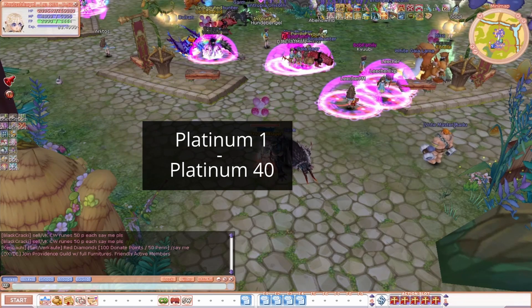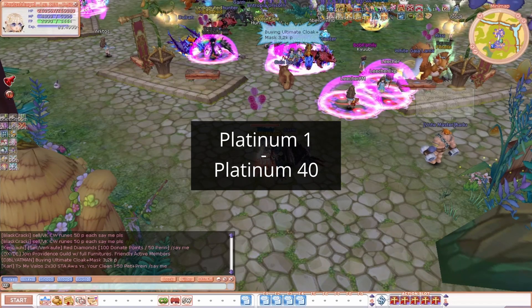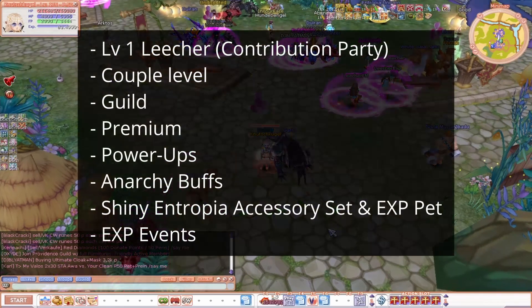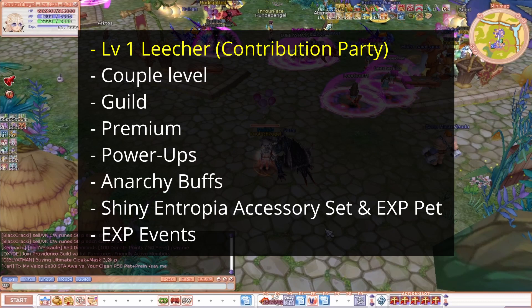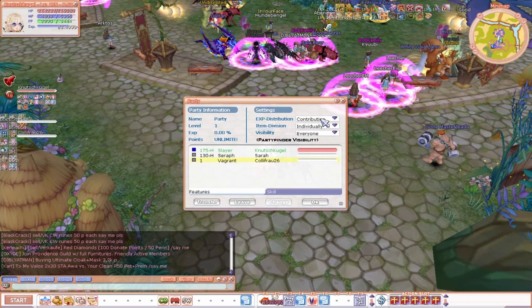First off, Platinum 1 to Platinum 40. To maximize your EXP, here is a full list of what you need. Get yourself a Leecher level 1 in a contribution party. This increases your EXP by a lot and you should always have it following you.